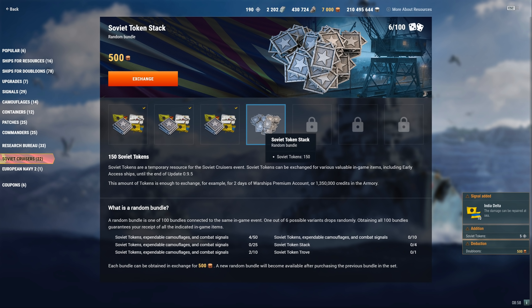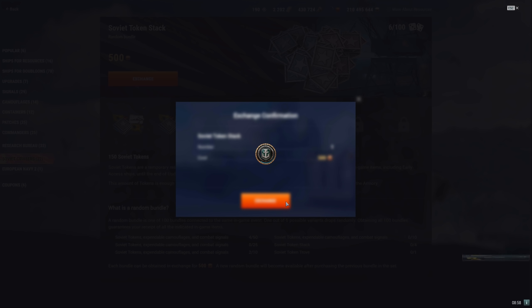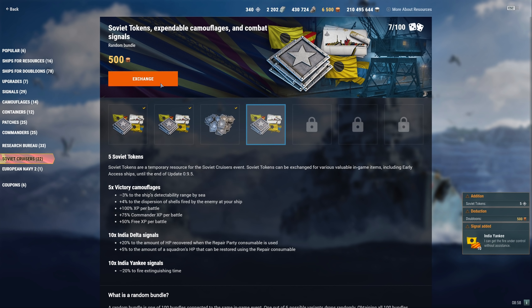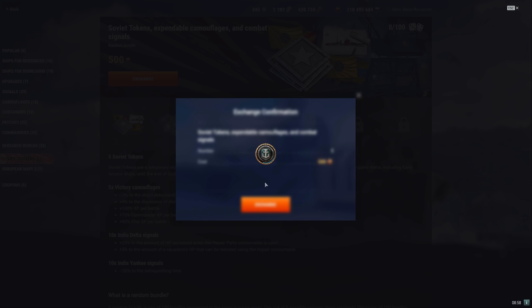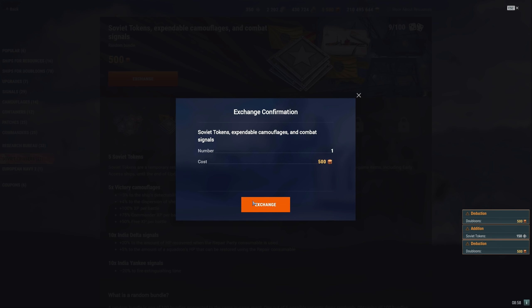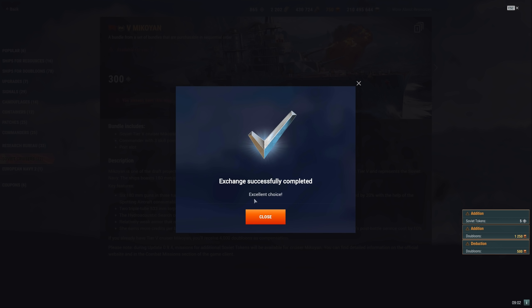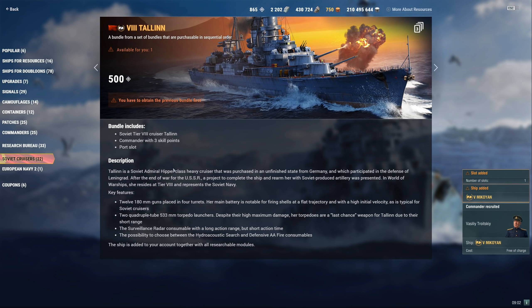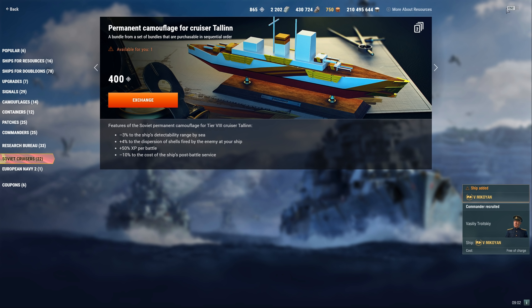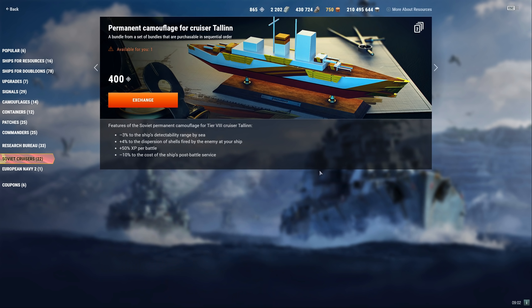We're all used to getting these ships one after another, but I attempted that this time and there's the Soviet token stack — not 250, it's 150. You get four of those out of 100, so your odds are one in 25 if you're lucky. I tried purchasing the next ship up and I was confused because it said you can't purchase this ship right now. See, I'm purchasing the Mikoyan — I've got 1,165 tokens up there. I'm trying to purchase the Talen which is 500 tokens, and it's saying you have to obtain the previous bundle first, and it forces you to buy the camouflage. The camouflage is considered a bundle, and I don't like that.